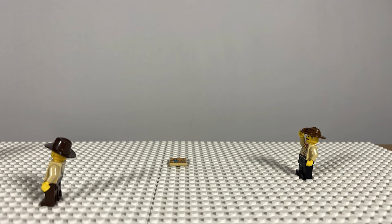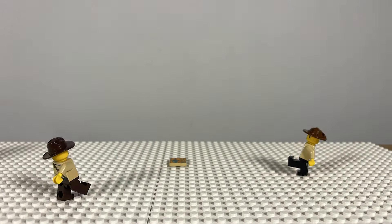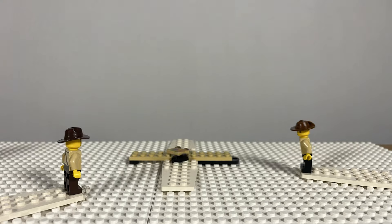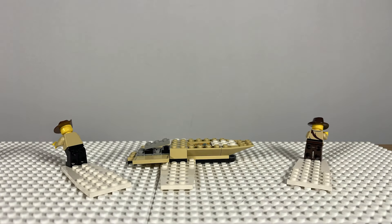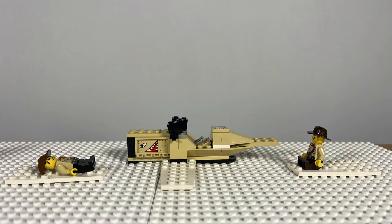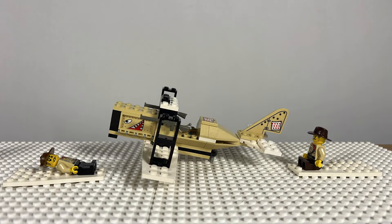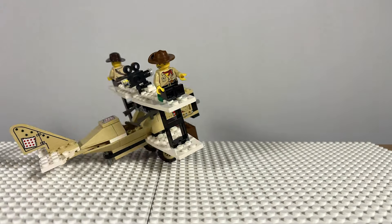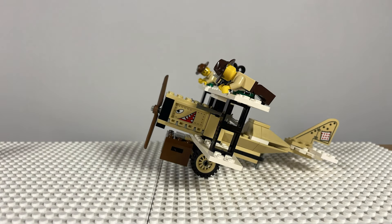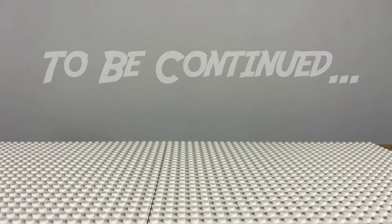And here we have the final build for the set — a little prop plane. I love the patchwork print as well as the shark face they added to the aircraft body. But here's my major complaint: why did they have to be stickers? There were so many beautifully printed pieces in this theme — I don't understand why they chose not to print these plain pieces.